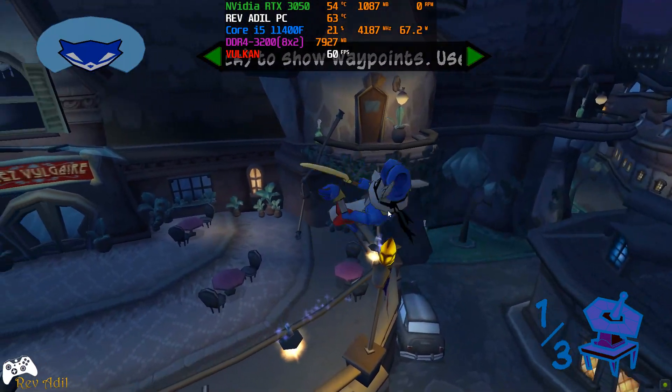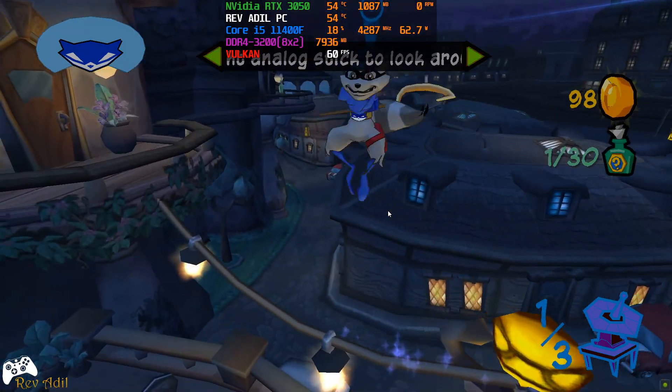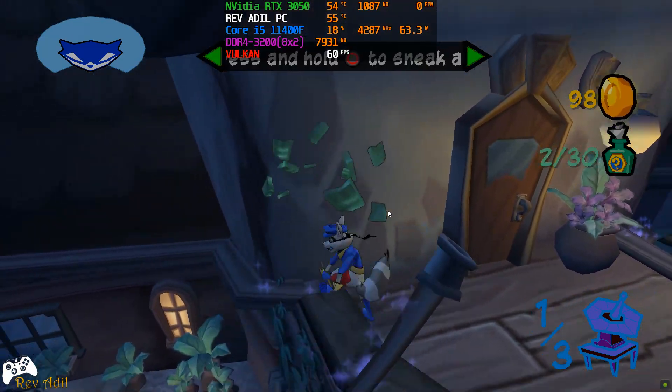I've uploaded the next waypoint into your thief mask imager. Remember, click the L3 button to locate your next objective.